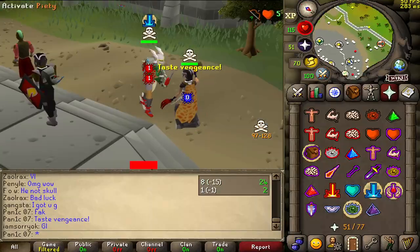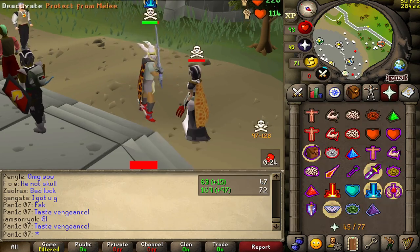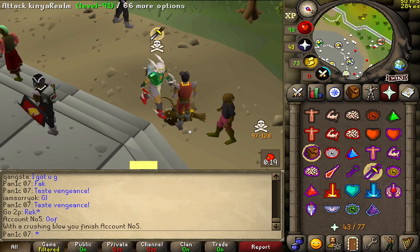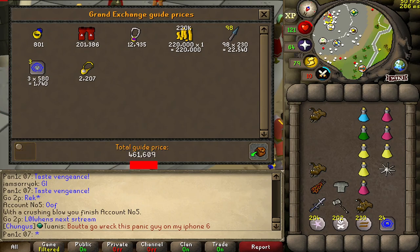Come here, sir. Dead — see you later, alligator. So claws spec — that's quite a weird spec as well. I think I actually lost a hit on the AGS spec. Not too bad though — 460k, I'll take it.